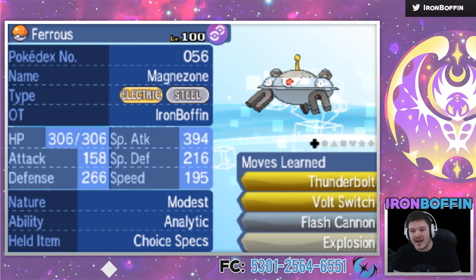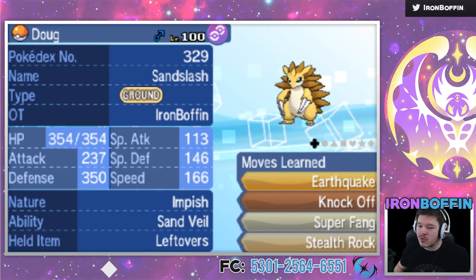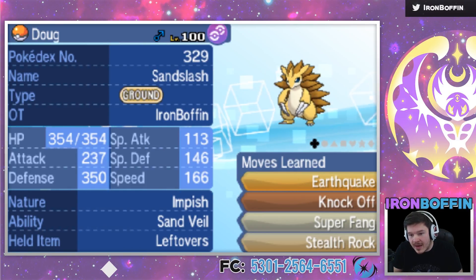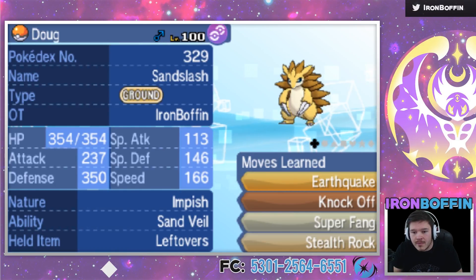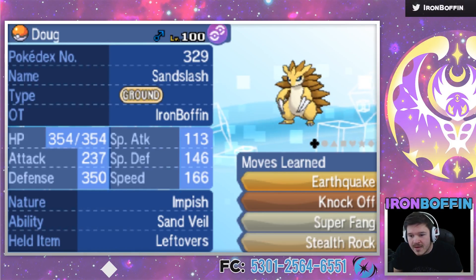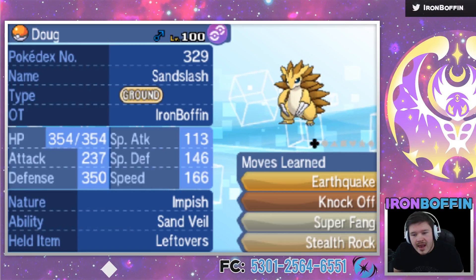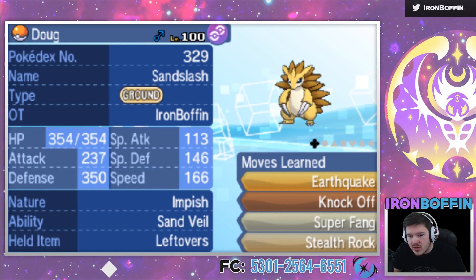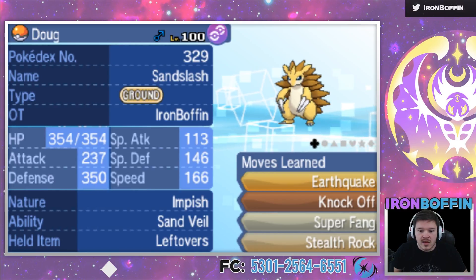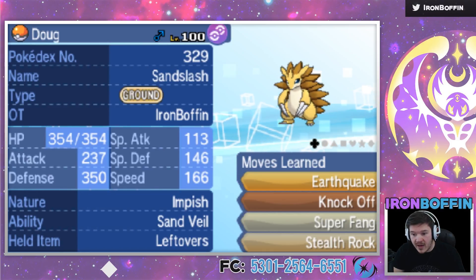In my fourth slot I've got Doug the Sandslash! It has Earthquake, Knock Off, Super Fang, and Stealth Rock. This thing can take two High Jump Kicks from Lopunny, which is basically the reason it's here. Stealth Rock is always good to get up. Knock Off is great — I can knock off Suicune's Leftovers or Necrozma's item. Earthquake is general STAB to hit Metagross and others. Super Fang lets me do half HP to literally anything, which is great since Sandslash isn't offensively invested — it's a defensive set.